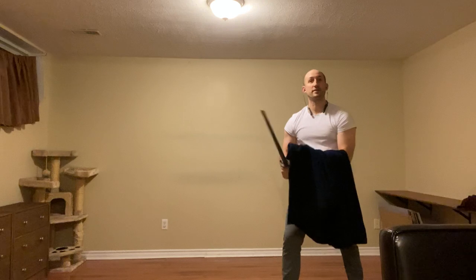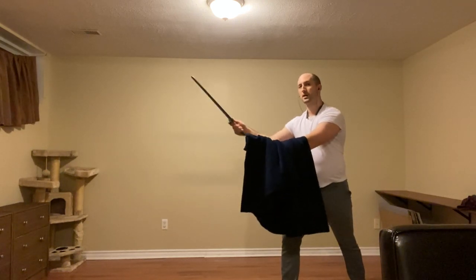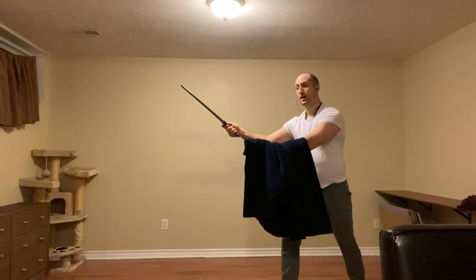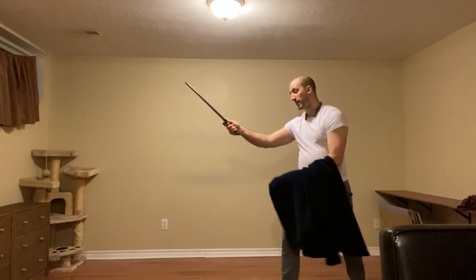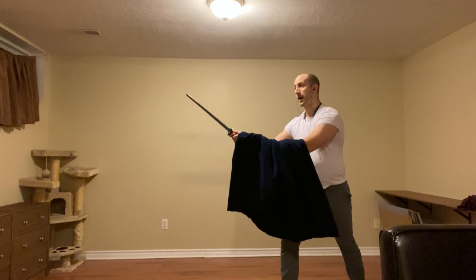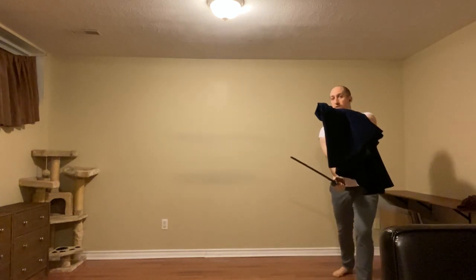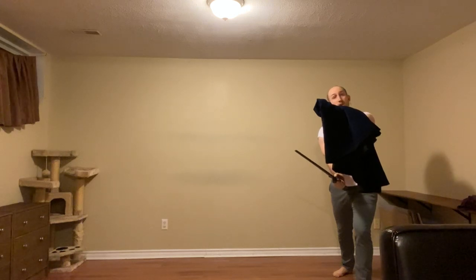Next, we're dealing with a feinted Punta Versa. He says don't do anything, but I still need to cover in some way. This will elicit a reversal to the outside of my right thigh, and we're going to simply transition to head guard and throw a Mandrito Stranazoli stepping back to Cingyare.